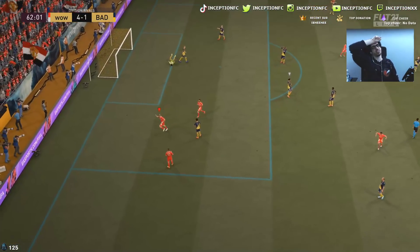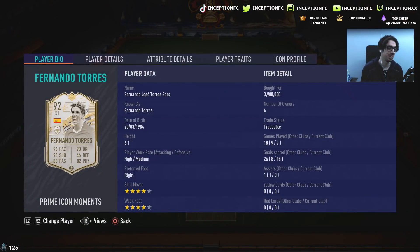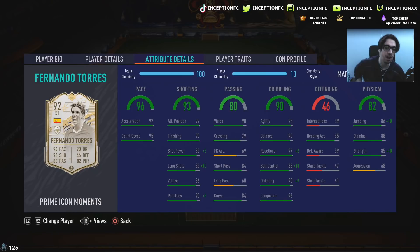Hey guys, what's going on - Inception here, welcome to another video. Ladies and gentlemen, we have the new Icon Moments for Fernando Torres to review today. A little bit of sentimental value for me because a big reason why I love Liverpool so much is because of Steven Gerrard and Fernando Torres. This card looks kind of saucy - he's six foot one, high-medium work rates, right-footed, four star skills with a four star weak foot. In-game player traits, he has the finesse shot trait as well as the outside foot shot trait, which is absolutely incredible to have in this game.